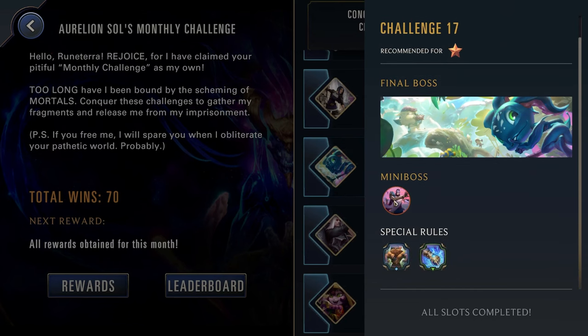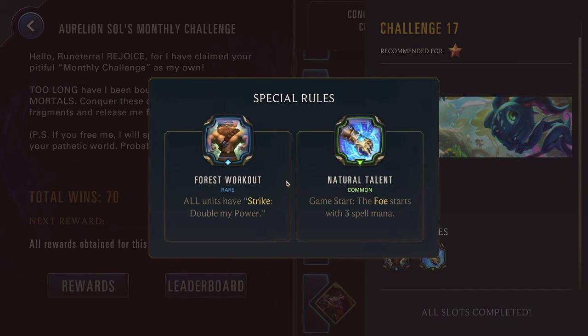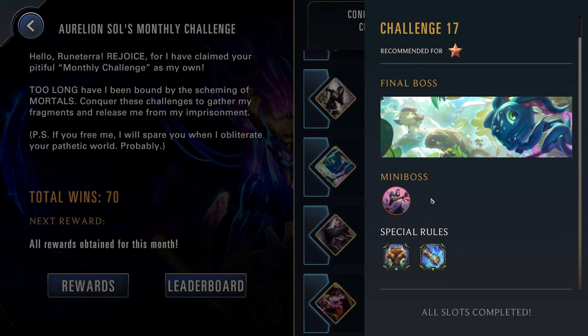Challenge seventeen, one star — Fizz as well as Jhin. We have Forced Workout again: all units have Strike, Deal My Power. And Natural Talent: game start, the foe starts with three spell mana. That will be pretty annoying, especially for that Fizz. Fizz can be pretty deadly with Forced Workout because they have a lot of elusives that can just sneak by, and even though they have small power initially, getting multiple strikes off can really wear you down. So I would say go into this one with a champion that has some decent removal just to try to kill the enemy targets — especially Fizz and his units, because they all are very weak as far as health. Potentially going for someone like Jack at three stars, where you just refill your mana and ping the entire enemy board for damage. Could also try Miss Fortune, who has a lot of damage to ping the enemy board. This is just a one star, but it can actually be a bit more deadly — so give it the proper respect.